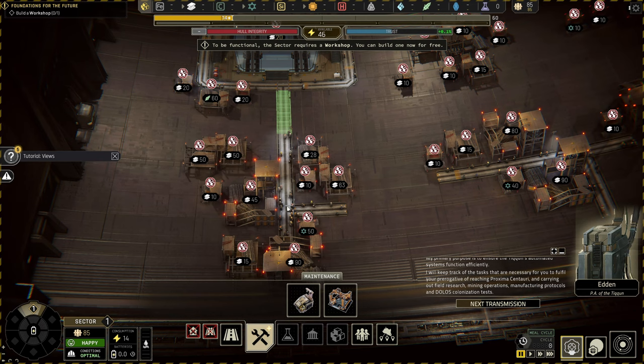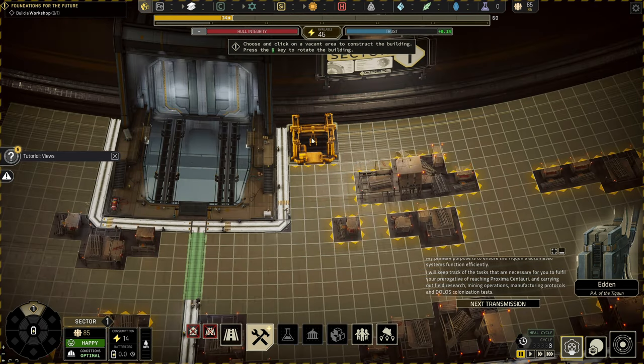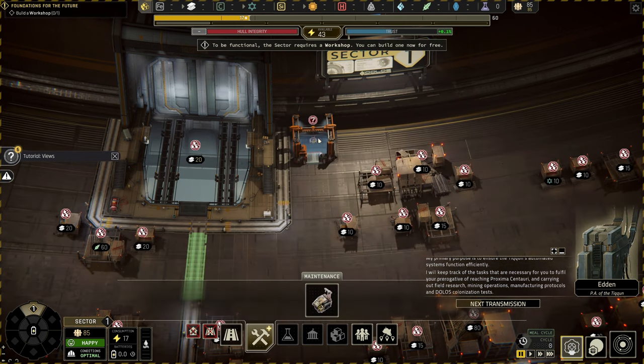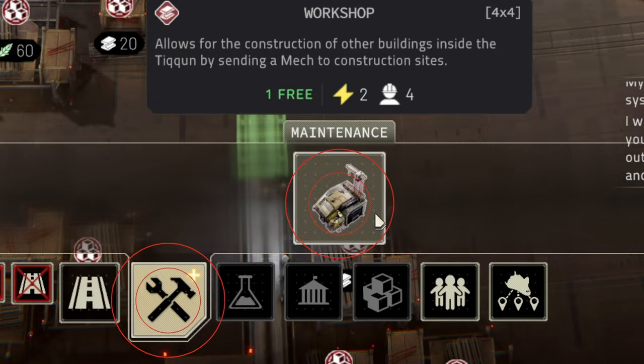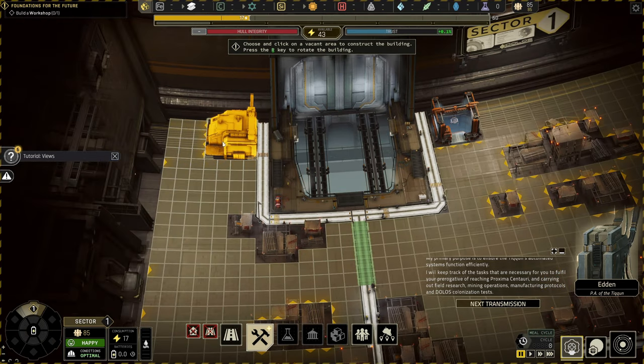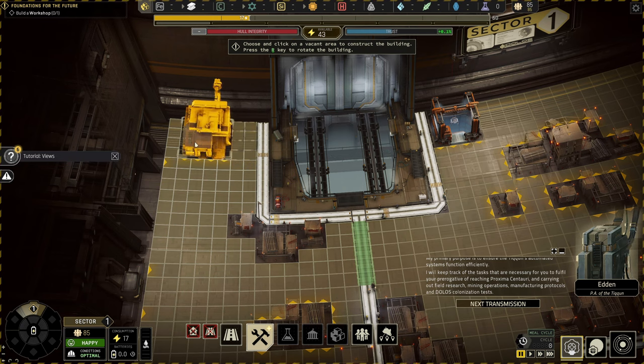We'll start by building roads and connecting to the outer roads to start gathering resources. A lot of people, myself included, like to use the back area for storage. You'll need several storage areas. You'll need to build a workshop in order to build things. Make sure that the arrows are pointing towards a road or that your road is extended in order to connect.